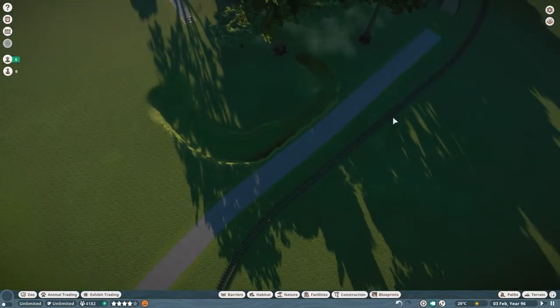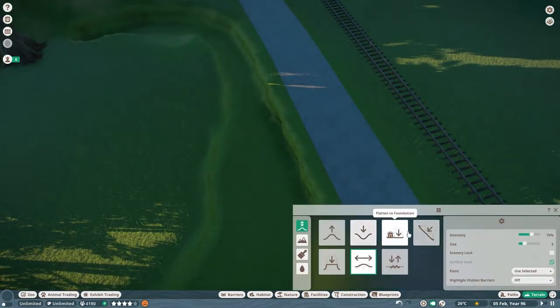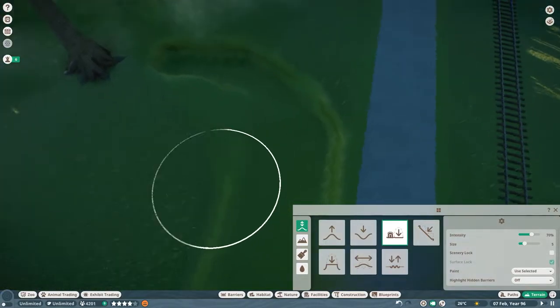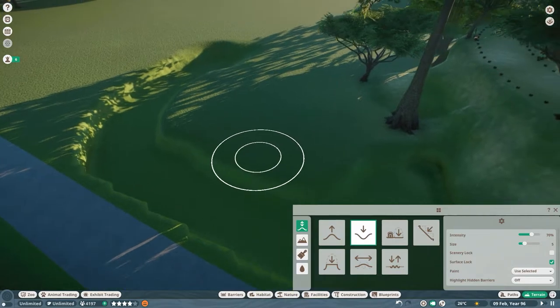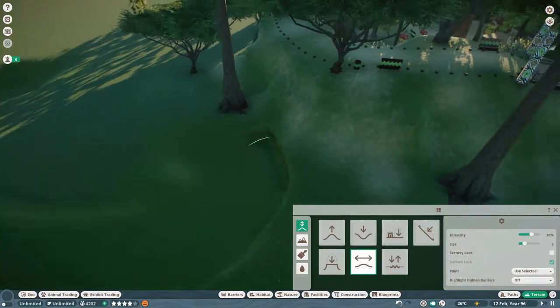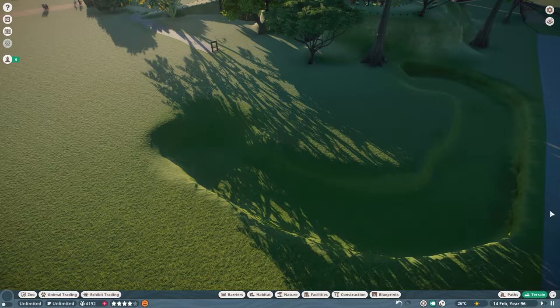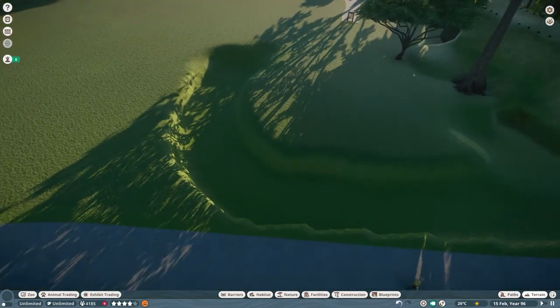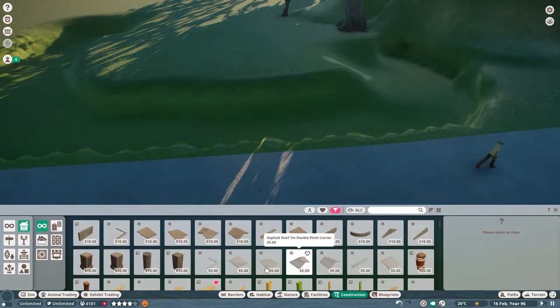What I'm doing here is putting in a path so I can bring in these white rhinoceroses and get a better idea of what they need, and also to see if they can actually get into the little water areas I made for them. One of the ideas I have for completing this is to make a lookout right here — a viewing area looking in to the habitat — with a covered area as well. I decided I'm going to make this water pit a little bit bigger.